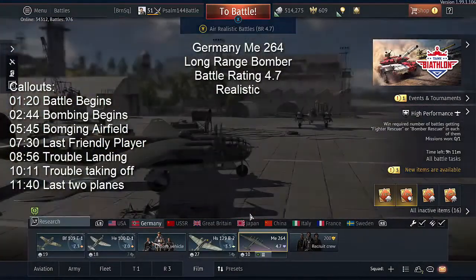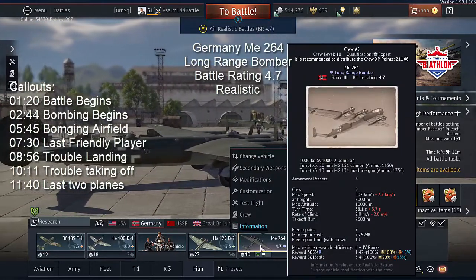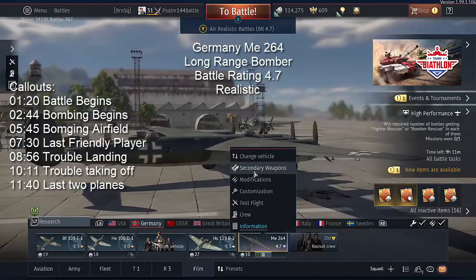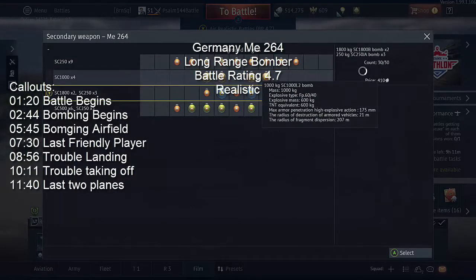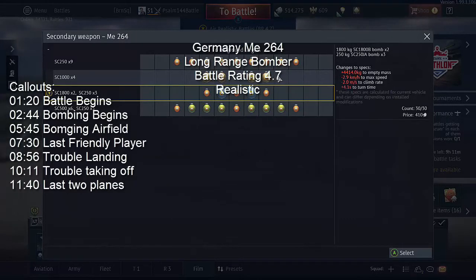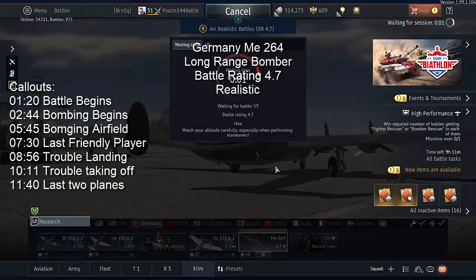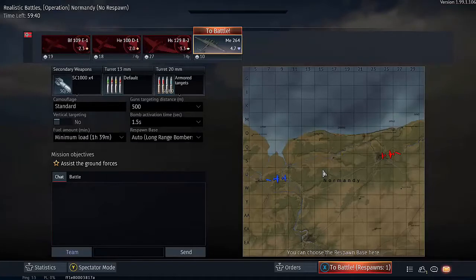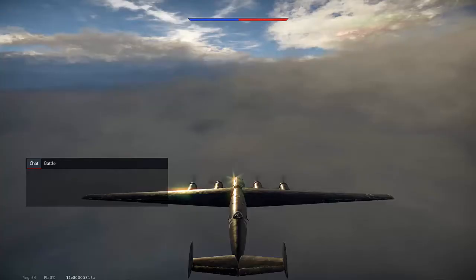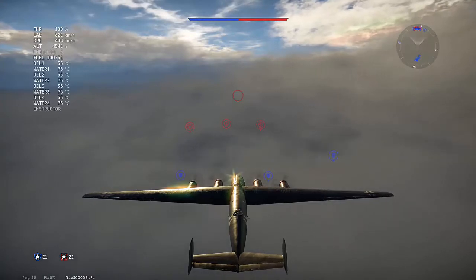The ME-264 German long-range bomber, battle rating 4.7 for realistic battles. It's mostly spaded by the time we did this video. We're taking the four 1,000 kg bombs — explosive mass at 600 kilograms each. That's more than the PE-8, which also carries 1,000 kg bombs but only has 465 kilograms. This bomb load is capable of taking out 625 kilogram bases with just one bomb because of the burning or bleeding effect after you bomb. I'll post a link to the base bombing health guide for reference.